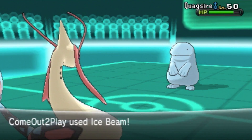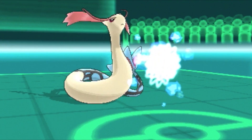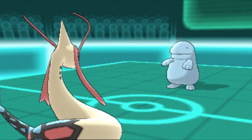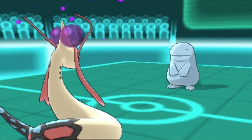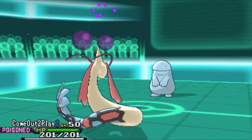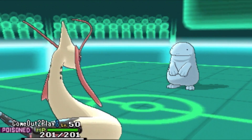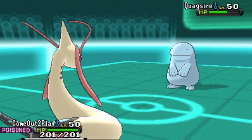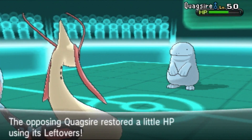He goes back out to his Quagsire. It probably has Water Absorb, so I'm just gonna see how much an Ice Beam does. It doesn't do a lot, and I get Toxicked. I prefer to just Dragontail this thing away, because it can pretty much wall out my Milotic. I believe this is my first time posting with this team, so I'm trying to get the feel for it.